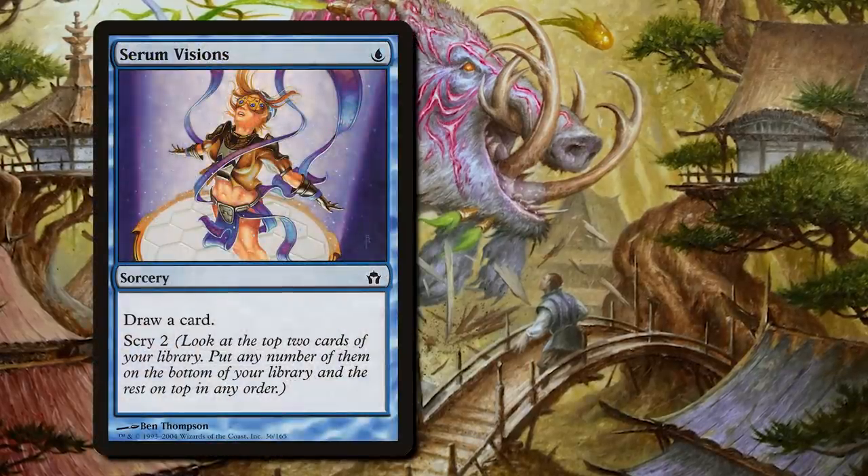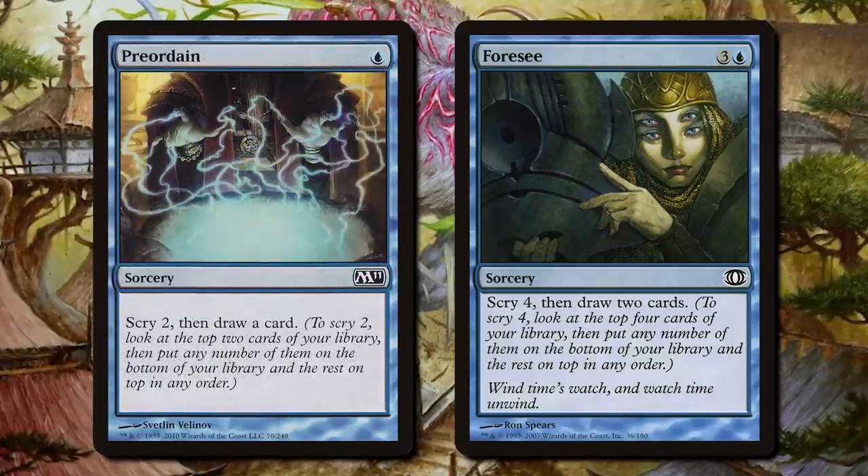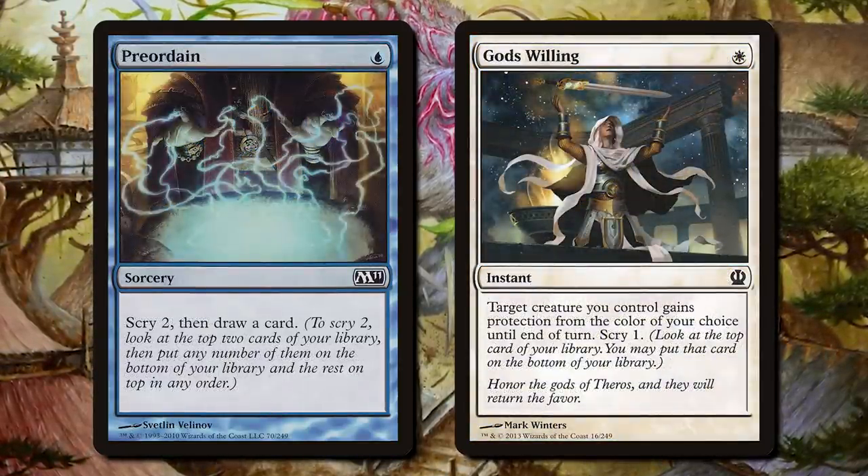Like how Scry showed up in Fifth Dawn, and then after coming back in Future Sight, M11, and Theros, we decided we loved it enough to promote it to the big leagues.